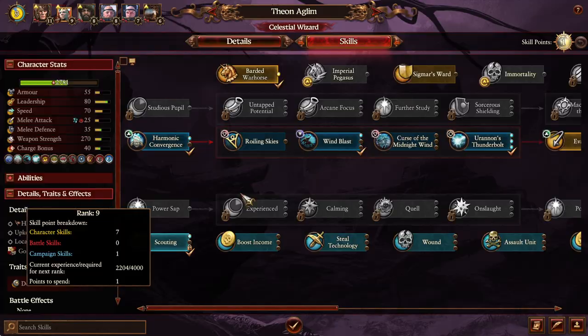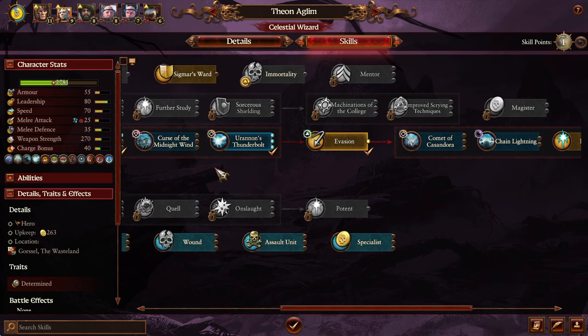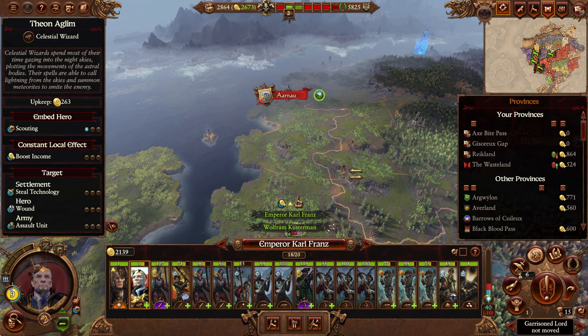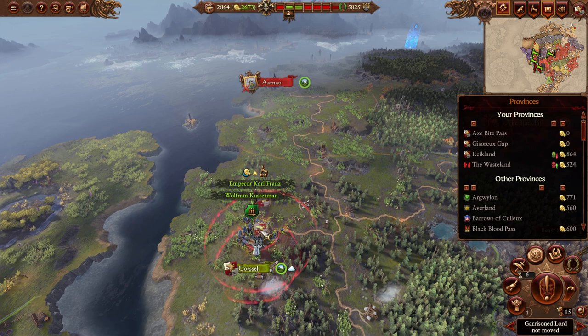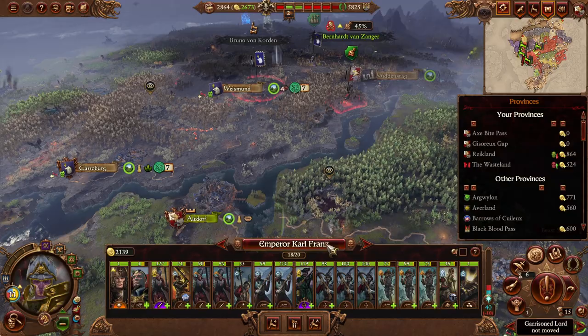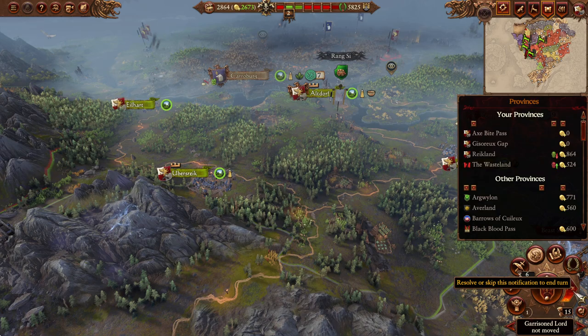Celestial Wizard Theon, you can have Magical Reserves - we're really running low on mana. Maybe we'll try to move towards Arnau while in channeling stance... actually we should probably encamp, because channeling won't offer the ability to heal up more. Unfortunate not to have the ability to cast, but oh well.